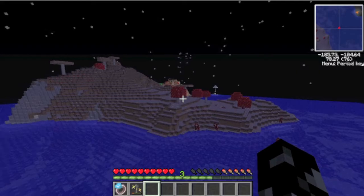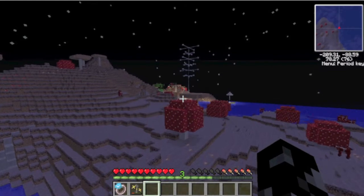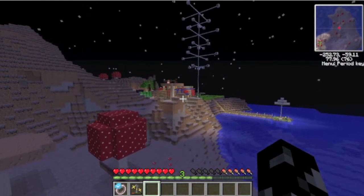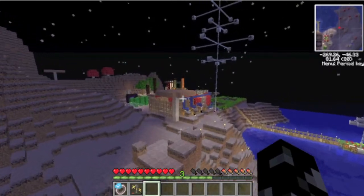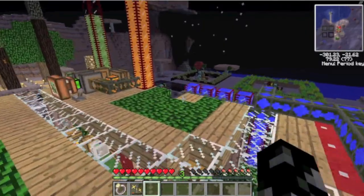I also got dark matter from my energy condenser and I'll quickly show you how to make dark matter tools. I also have a little something you might have noticed in my inventory called a plant ball.